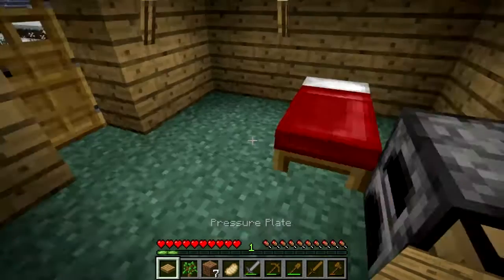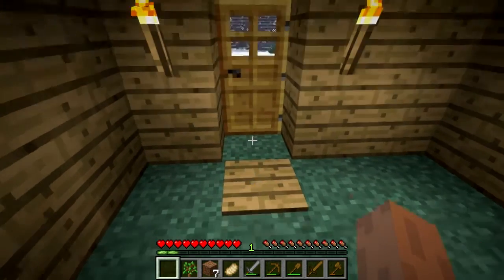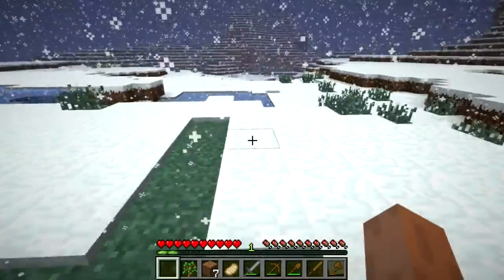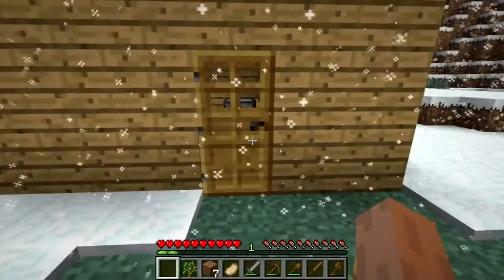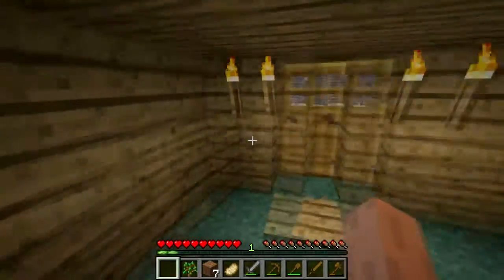Then you're going to put the pressure plate over here, and you can put the pressure plate there — you just place it on the ground. What happens is when you stand on this, it will open the door. When you walk out, no more pressure on the pressure plate, door closes. Open the door, step in, door closes behind you.